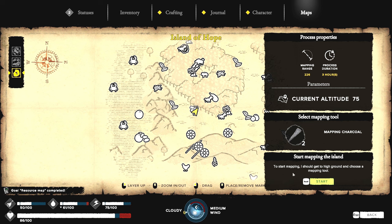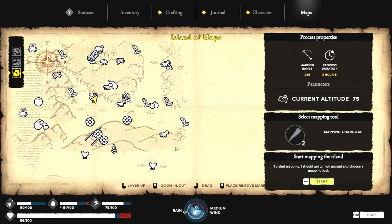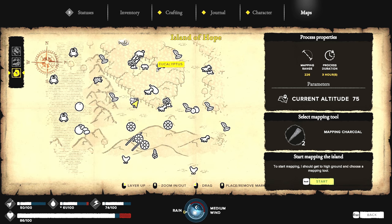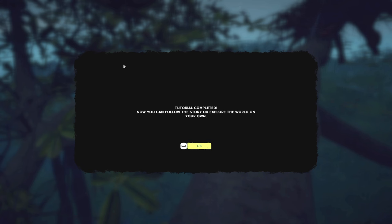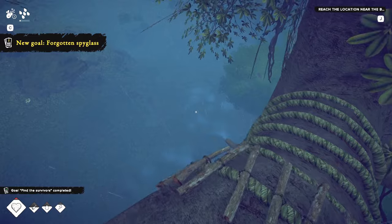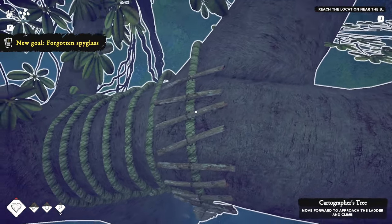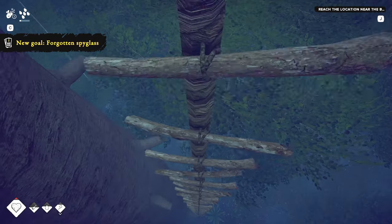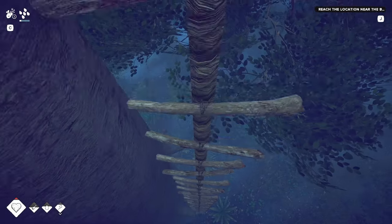There we go, now the map is opened up! You can see all kinds of stuff — the chamomile is over here, and where we're living is over here, I think. This is pretty awesome. Tutorial completed — now you can follow the story and explore the world on your own. First things first, let's get down from this in one piece. Pressing W, moving forward — that's how you get down. There will be more cartography trees as well.